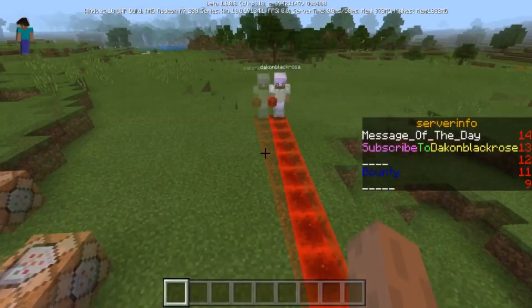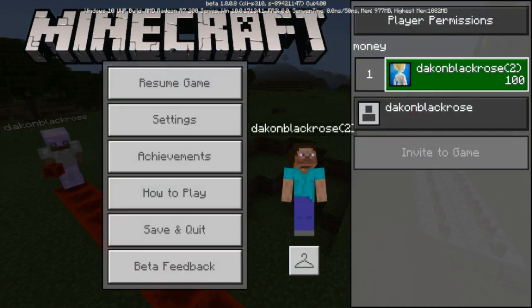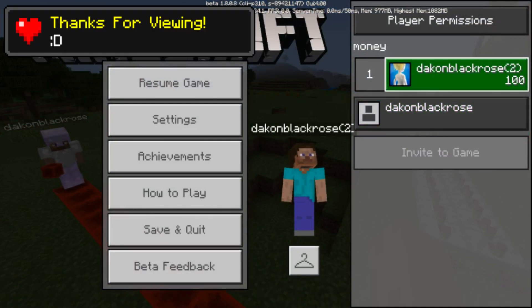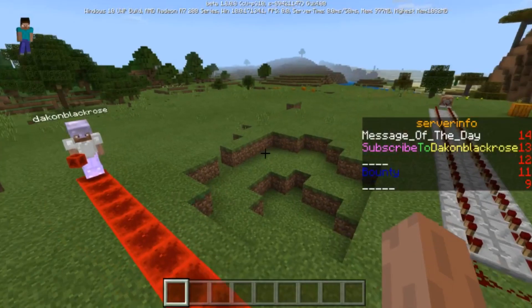You can have one of each display type per game or server — one list, one sidebar, one belowname. I use the list for money because when people leave the game it still shows who's in it, and when someone else joins they're added automatically. You can add everybody to this money scoreboard objective and everybody will be able to see their balance just by pressing Start.